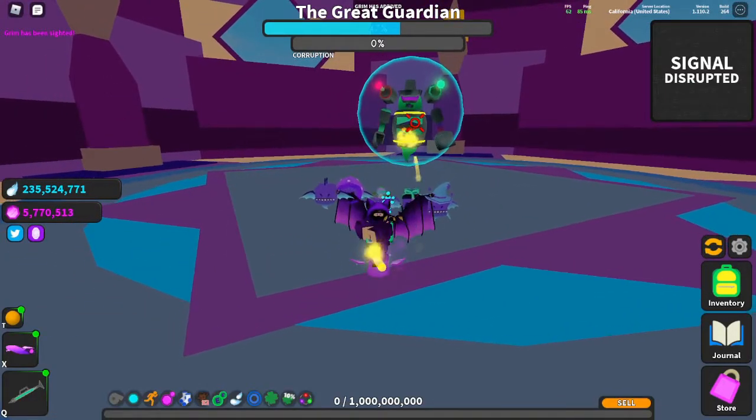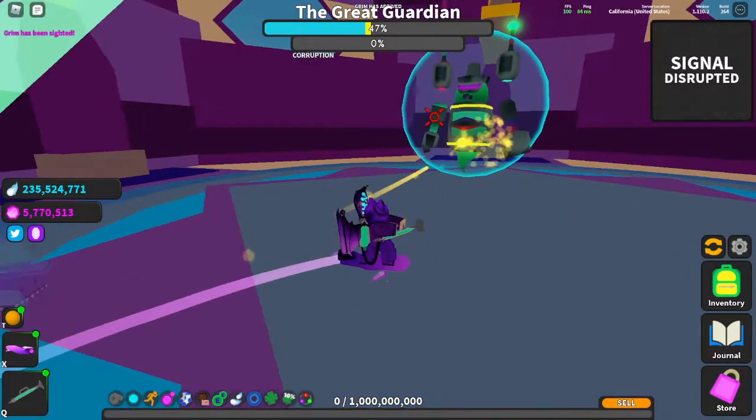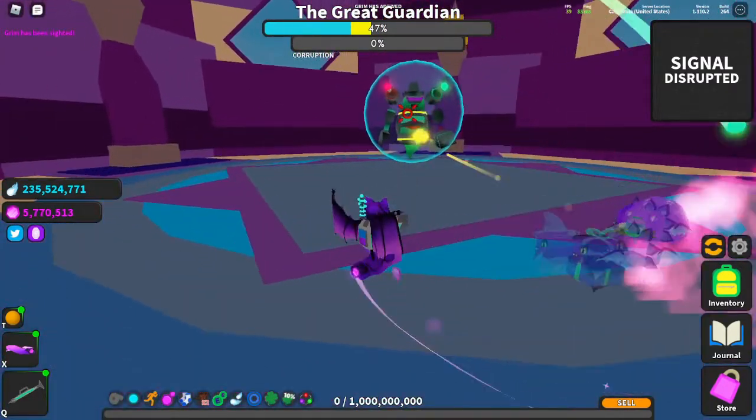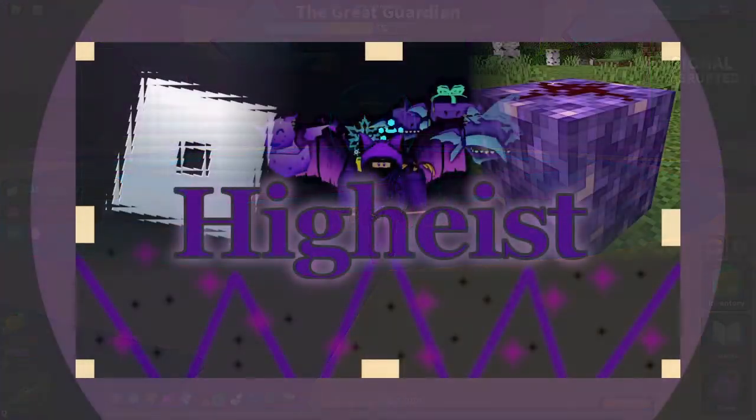Once you defeat the boss, return to Gatekeeper. Completing his quest rewards you with Datalink — the item you need to upgrade your antenna. Once you've done that, you have completed all of my recommendations for Ghost World. There are a few other quests players can do here, but none that I would recommend for new players starting their adventure.